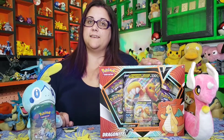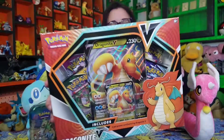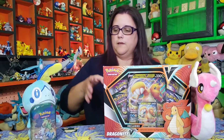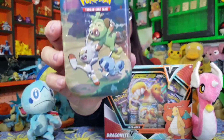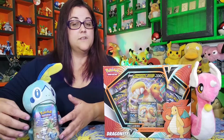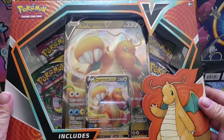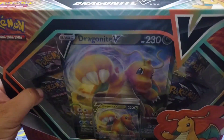Today we're going to be opening up a Dragonite V box. Nice jumbo card in it, and we're going to be opening up a Celebrations mini tin. All right, let's get started. We are going to start with the Dragonite V box — open this bad boy up.